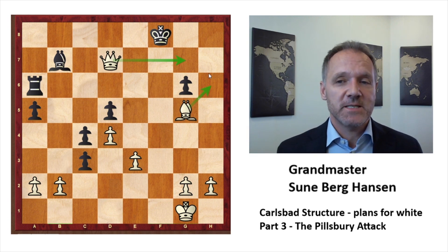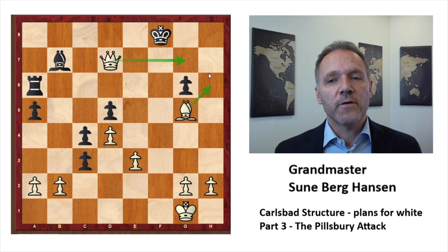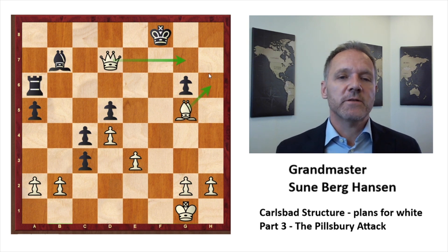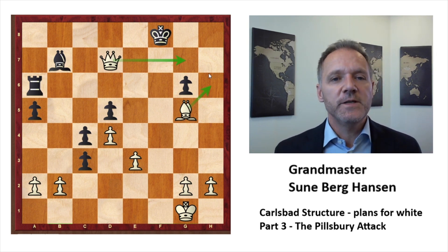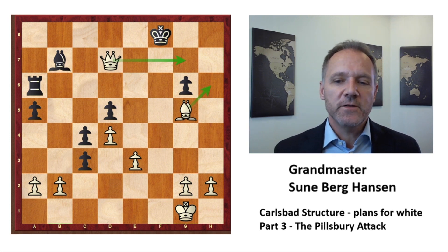Look out for the next episode about the Carlsbad structure, which will feature white's central attack with e4 without the preparatory f3 before e4. Thank you for watching.